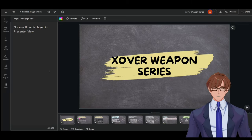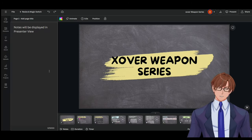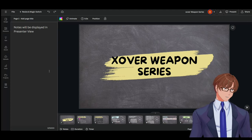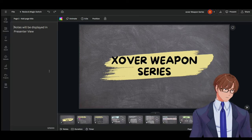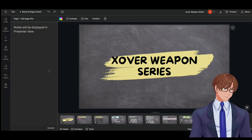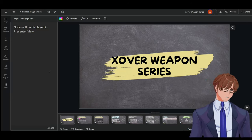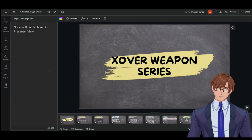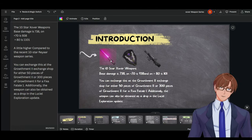Hey guys, my name is Alex West. I'm a salaryman VTuber and an official NGS content creator. We are now in episode four of 'Before You Invest.' Last week we got a new 10-star weapon called the Silver weapon series. I myself have used this weapon for my slayer and I'm really having fun. This is a much better approach for some classes as well.